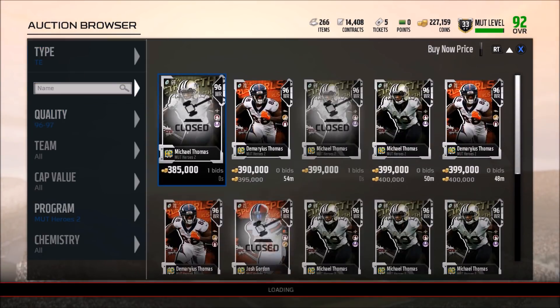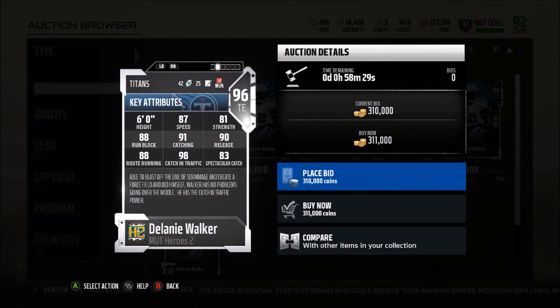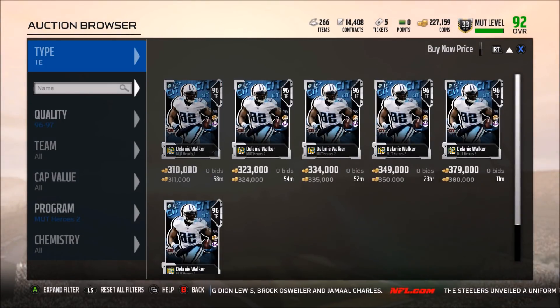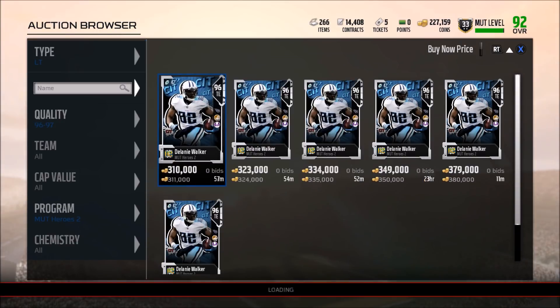At tight end, we only have Delaney Walker. 87 speed for a tight end is pretty good, although at this stage of the game there are some really crazy fast tight ends like Evan Ingram. His hero trait is catching in traffic, which is a stat I'm really big on, so he shouldn't drop too many passes. He also has 91 catching, 90 release, 88 route running — not a bad card, but there are better tight ends in the game for cheaper. Definitely not a must-have for me.